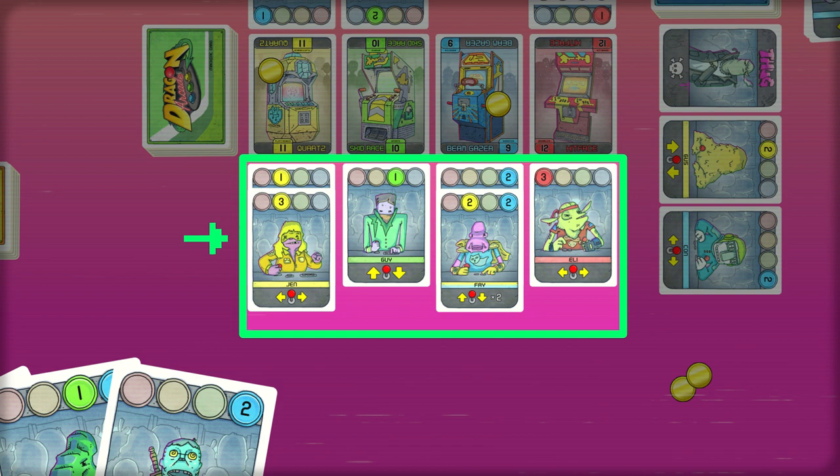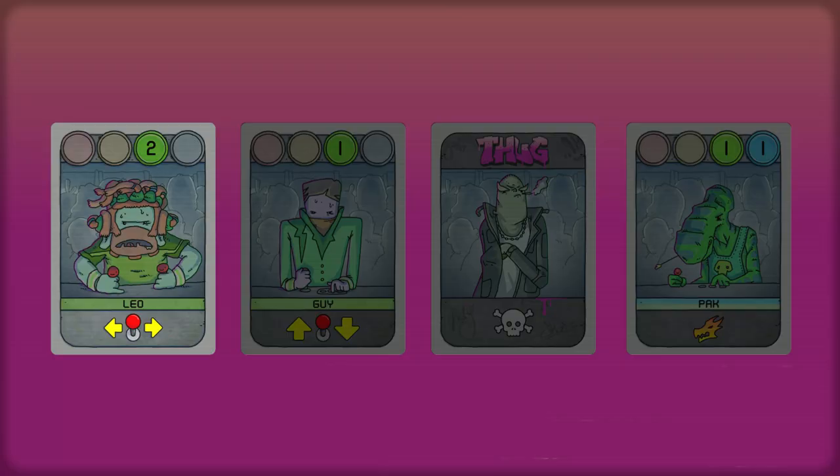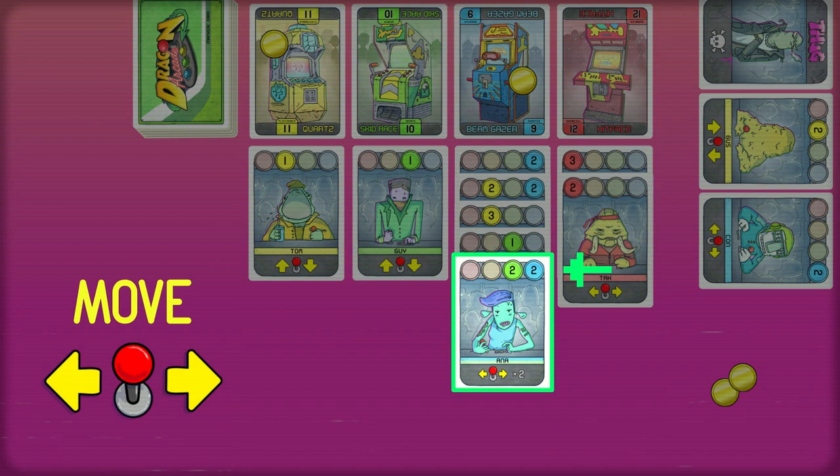The second way to play a card is for its ability, shown at the bottom. Abilities can only affect your own play area. If you use a card for its ability, it's discarded and it doesn't enter your play area as a gamer. There are four main abilities: Move, Bounce, Remove, and the special Dragon ability.